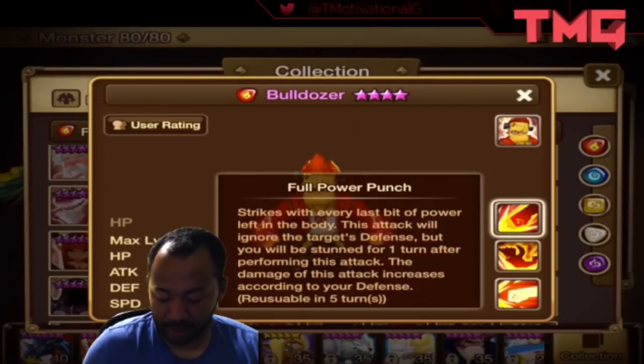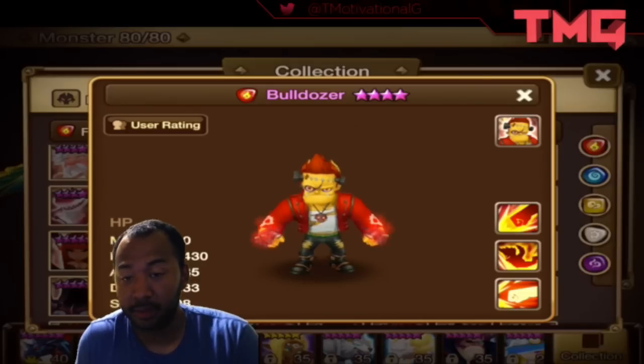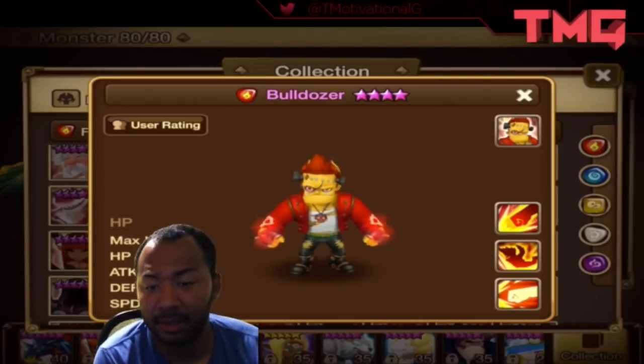His third skill strikes with every last bit of power left in the body. This attack will ignore the target's defense, but he will be stunned for one turn after performing this attack. The damage of this attack increases according to his defense. Alright, so now that we've talked about his skills, let's get into the nitty-grit.